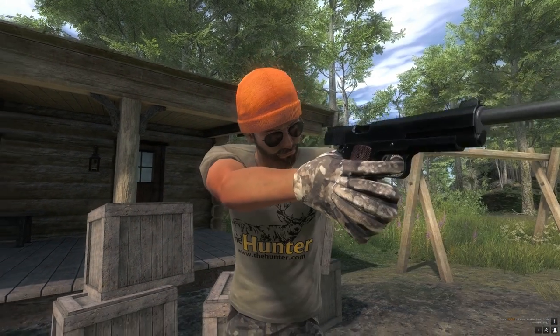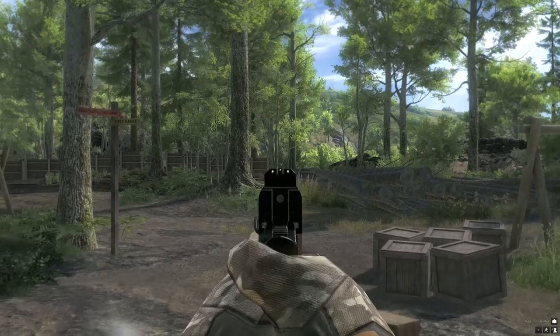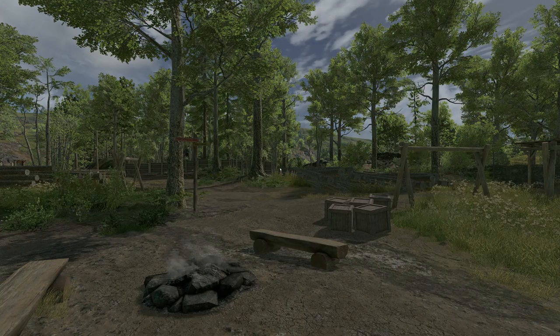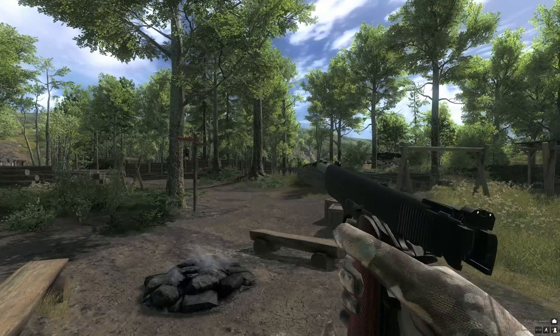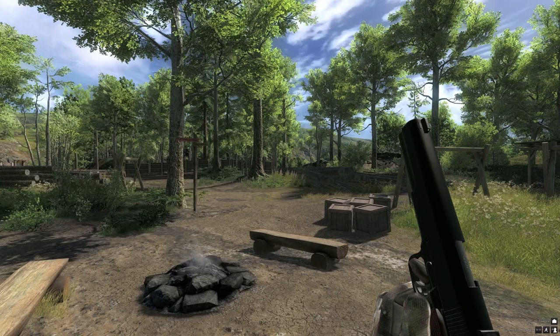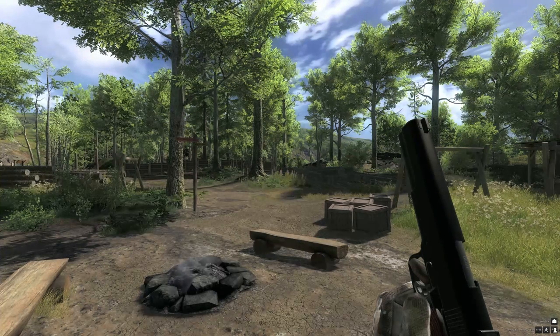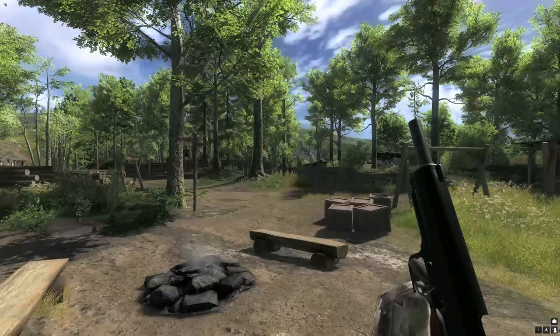The ammo this gun takes is 10mm auto ammunition. The permitted species are Alpine Ibex, Bighorn Sheep, Black Bear, Blacktail Deer, Coyote, Dall Sheep, Feral Goat, Feral Hogs, Grey Wolf, Mule Deer, Red Deer, Red Kangaroo, Reindeer, Rocky Mountain Elk, Roe Deer, Roosevelt Elk, Sitka Deer, Whitetail Deer, and Wild Boar. Right, let's have a look at the reload animations and the gun sound.